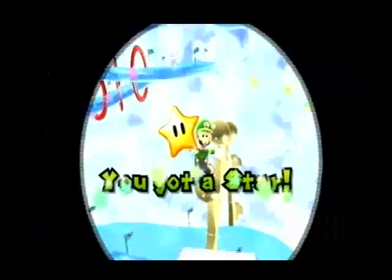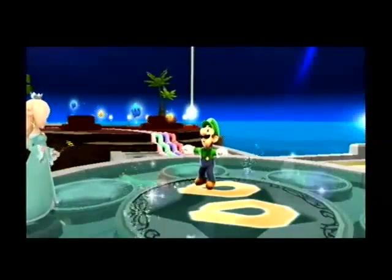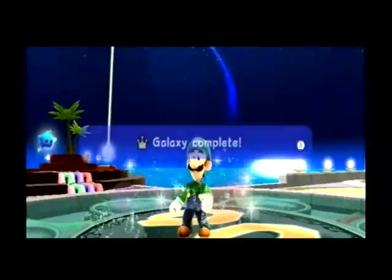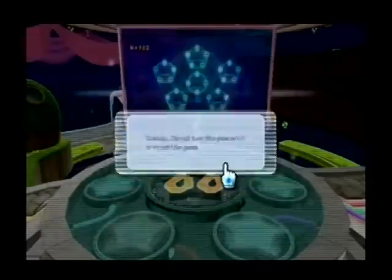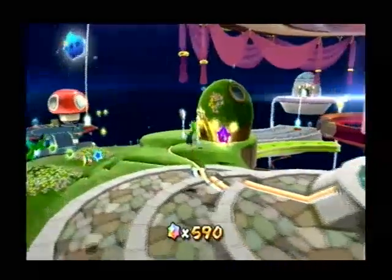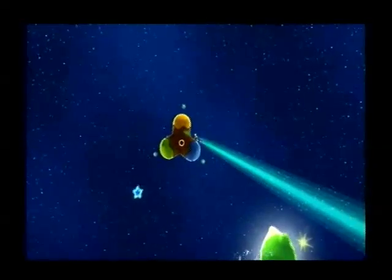We got a star! First of the trials done — nice and easy. It starts me back here. Dammit, so we have to go way back to the trial planet again. Something to note is the green launch star is the only way to get to the trial planet — you can't get there with the red flight star. They wanted to make sure that you couldn't get to it without having the green stars all done.